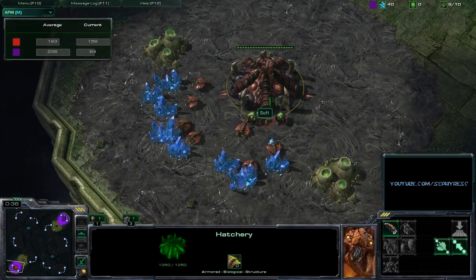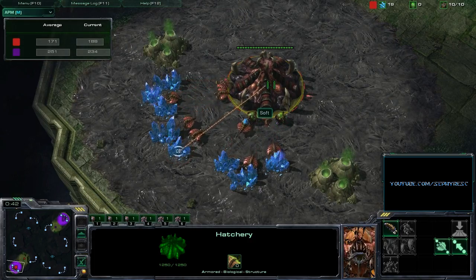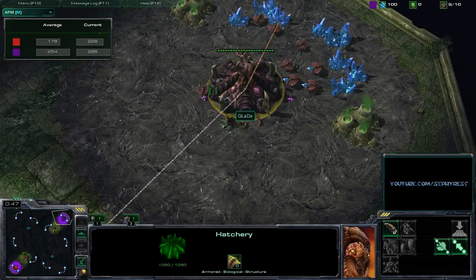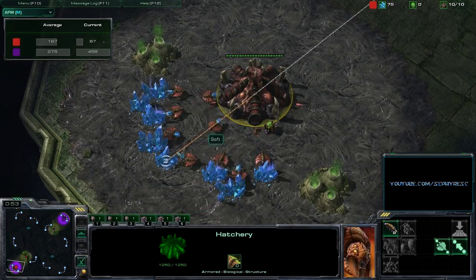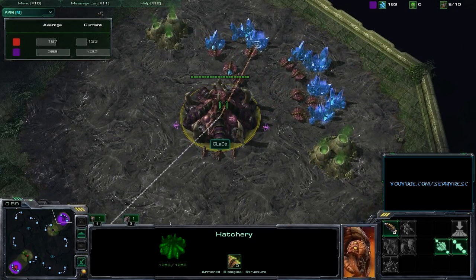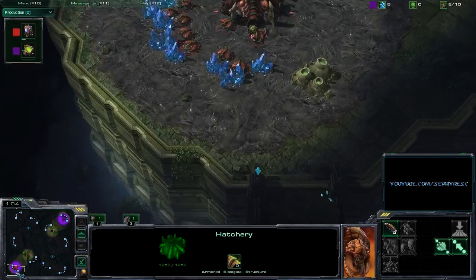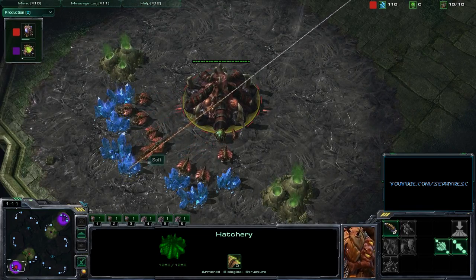Personally, as a Zerg player, I'd rather hit myself in the face repeatedly with a frying pan than play Zerg vs Zerg on Steps of War. But this is an ace match of a tournament, so these two players have to do it, and I'm excited to find out what we're going to see here. The rush distance is so short that 6 pooling on this map can actually become a viable strategy. Kind of a relief to see neither player doing that, but I'm really interested to see what both players have in store for us on Steps of War.